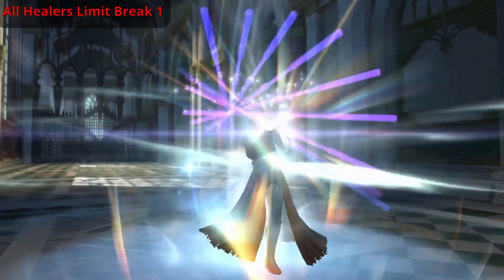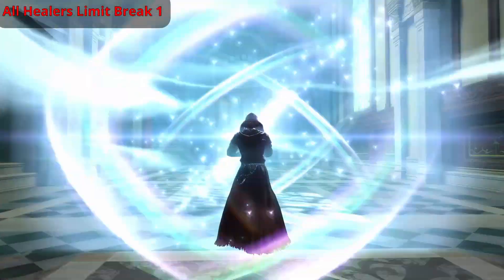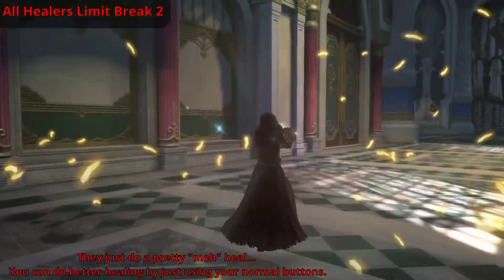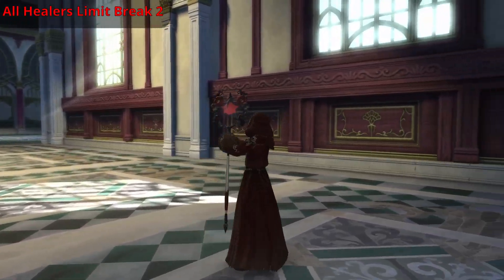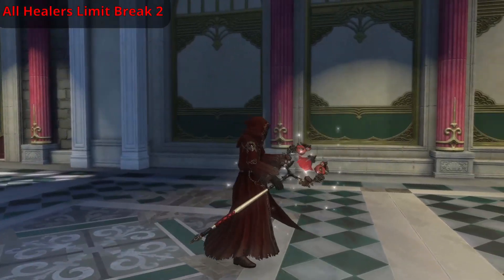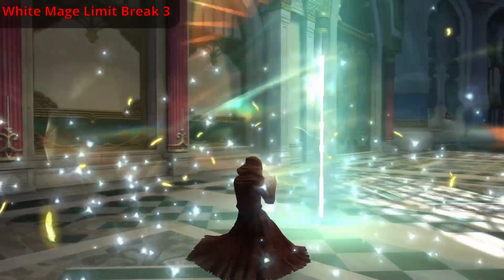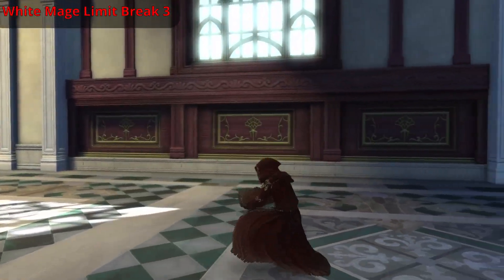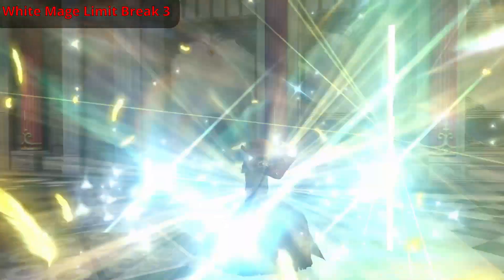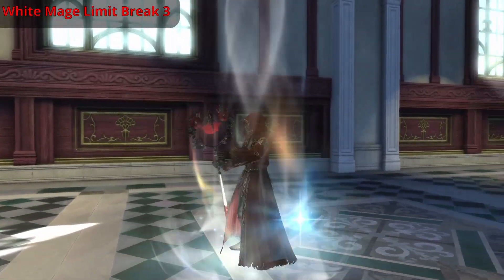Healers have a healing limit break. Limit break one and two? Never, ever use these. Limit break three, on the other hand, is used to save pulls after a big disaster. So if four or more of your party members die and you have limit break three ready, it is the healer's job to use it. In normal content, you'll often see people intentionally not using limit break when it hits three bars till the boss is about roughly 10% HP. This is mostly because nobody trusts anyone else not to screw up and kill half the party. Lots of deaths means it's immediately the healer's job to limit break.